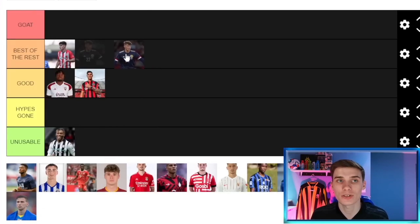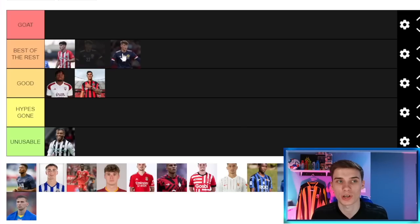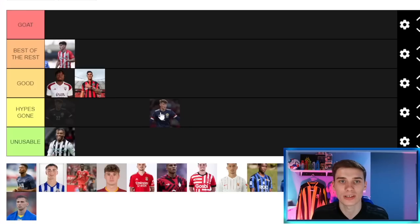Next we have Nathan Patterson, an Everton player and a good right back, but comparing him to Tino Livramento, Livramento is the better option. Patterson usually comes quite pricey at Everton, and I've always struggled to actually get my hands on him. He has a great personality — a model citizen with good attributes — but usually he's 40 to 50 million pounds at the start of your save, so he goes in the Hype's Gone section.